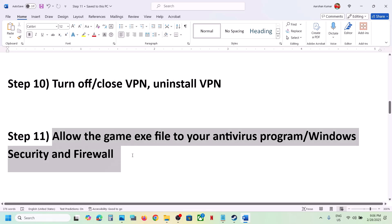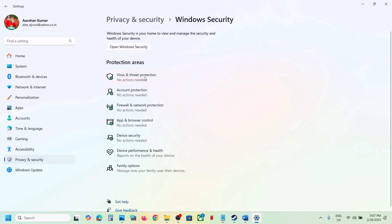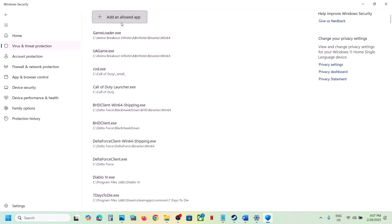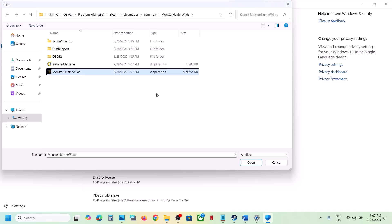The next step is to allow the game EXE file in your antivirus program. If you have a third-party antivirus like Avast, Norton, Bitdefender, or McAfee, allow the game EXE. If you're using Windows Security, go to Windows Settings, Privacy and Security, Windows Security, Virus and Threat Protection, scroll down and click Manage Ransomware Protection, then Allow an app through Controlled Folder Access, click Yes, then Add an allowed app, Browse All Apps, and select the game EXE from its installation folder.